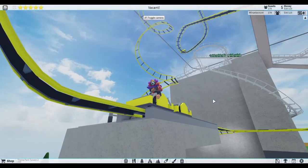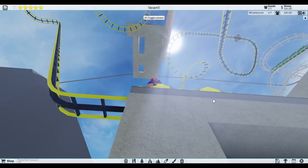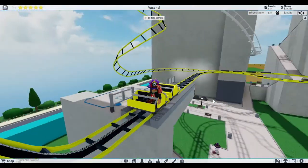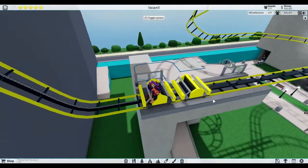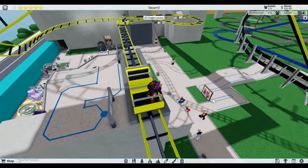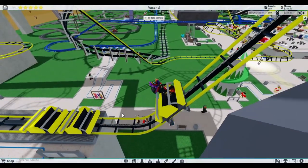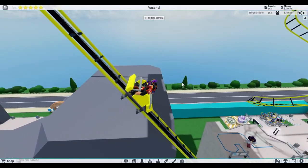That is why I can't ride it - it needs to return back to the station. I just wasted about 40 seconds thinking it would go. Despite having tons of experience in this game I still make beginner mistakes, like expecting single-car-at-a-time coasters to go despite one still being on the track.